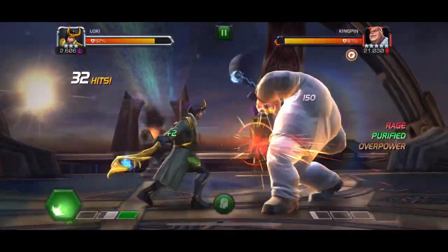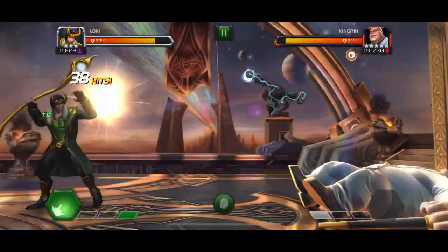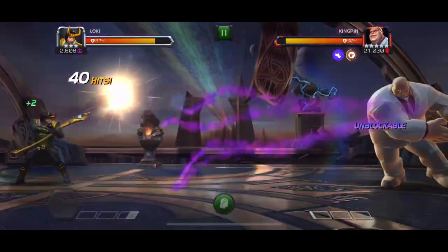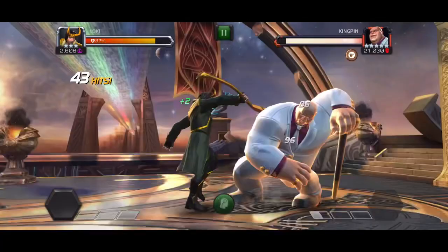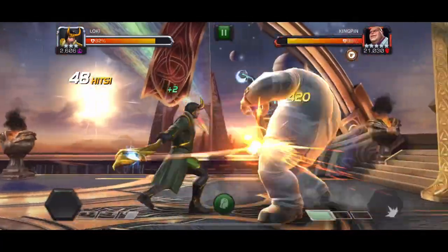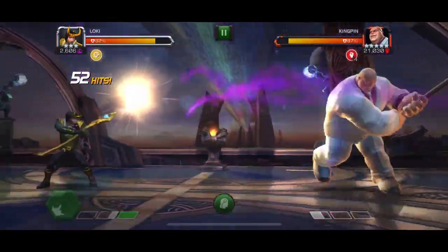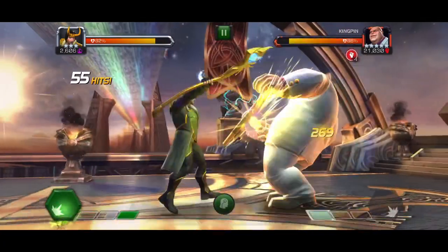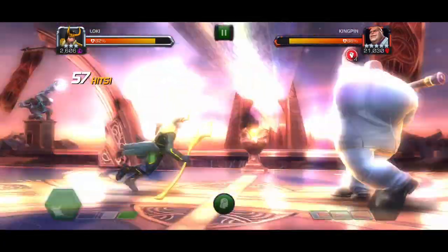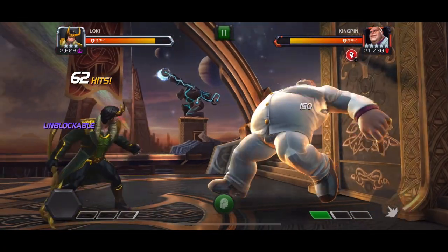Something nice about the Kingpin fight is he has increased power gain. You can actually put yourself in a loop where once you get him over a bar of power you can try to push him as high as possible and use your special 2 as soon as he crosses one bar of power. He has a very easy to evade special 1, so you don't really have to worry about taking blocked hits. We're pushing him over a bar of power with pretty much every combo, and right here he goes over one bar of power so I'm throwing my special 2.